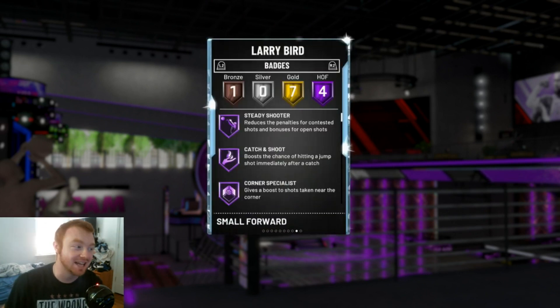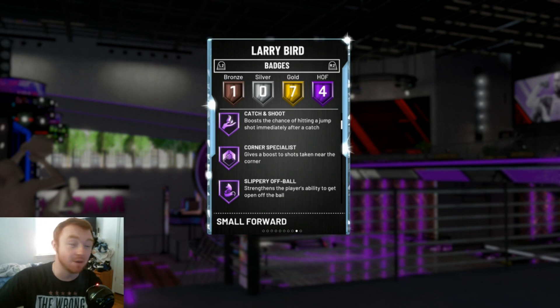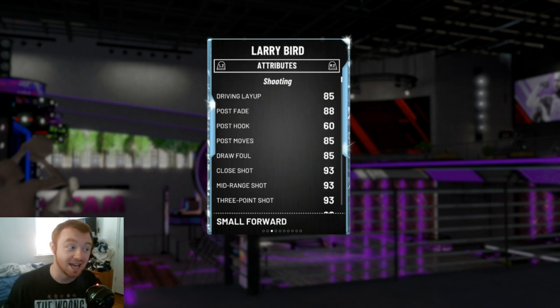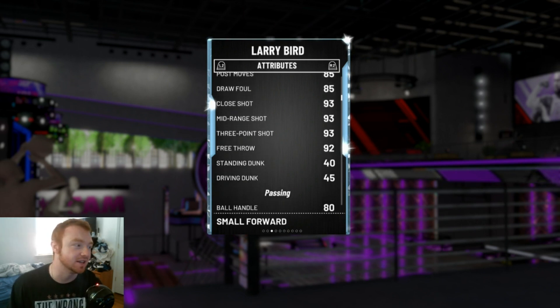Taking a look at his stats, he does have four Hall of Fame badges — catch and shoot, corner specialist, and that slippery off-ball. I really do like that badge on this card because basically what that means is off-ball screens, he's going to be coming right away and knocking out some nice shots. Relentless finish was looking pretty good. Dimer as well. His driving layup was good, and his post fade being an 88 is actually really good because I'm going to be running him at the four.